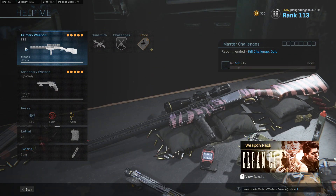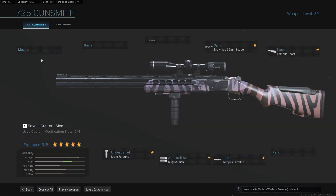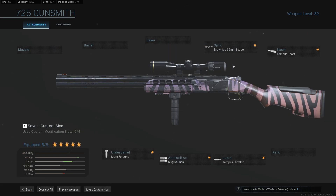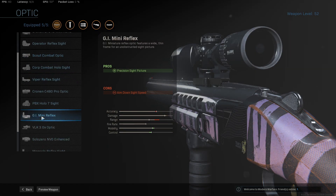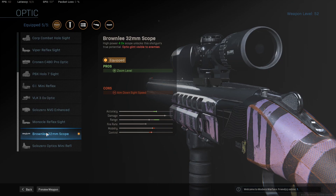In terms of our 725 class setup, what more can you ask for than having a shotgun with a sniper scope? This is the way the game was supposed to be played. This does remind me very much of something like the MK2 carbine or the K98k in the way it performs — like, you hit your shot or you don't, and if you don't hit it, you're probably dead. It's one of those weapons that's very difficult to use, but also very, very fun and satisfying. As for our attachments, we are not running a muzzle, not running a barrel, not running a laser, which is a little unusual for this type of weapon — normally we'd run like a choke and maybe a 5mW laser. But we're starting with the optic here: the Brownlee 32mm scope. This is a very, very nice scope which gives you a 4x optic to 'unlock this shotgun's true potential,' as it says. This is absolutely hilarious.